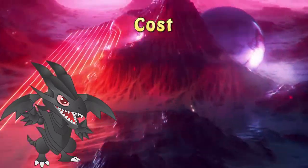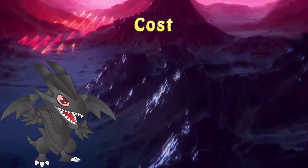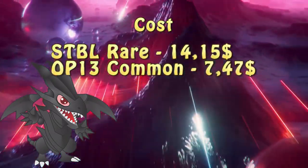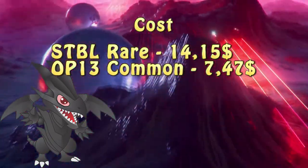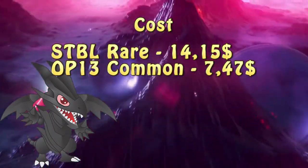This card had two printings — first in Star Strike Blast, one of, if not the last printed set ever, and the second in an OTS pack. Armed with that knowledge, you can make an estimate on how much this card will cost you. At the time of this recording, the average price for the Star Strike Blast Rare is a bit above $14, and the price for the OTS Common is $7.50 — I think I've covered engines cheaper than that.